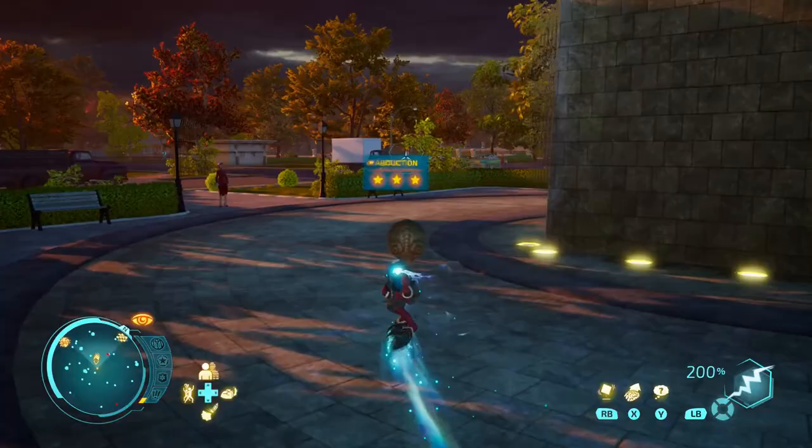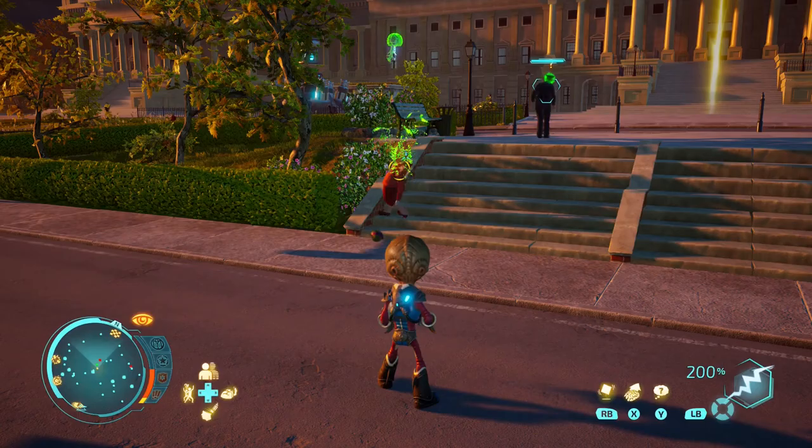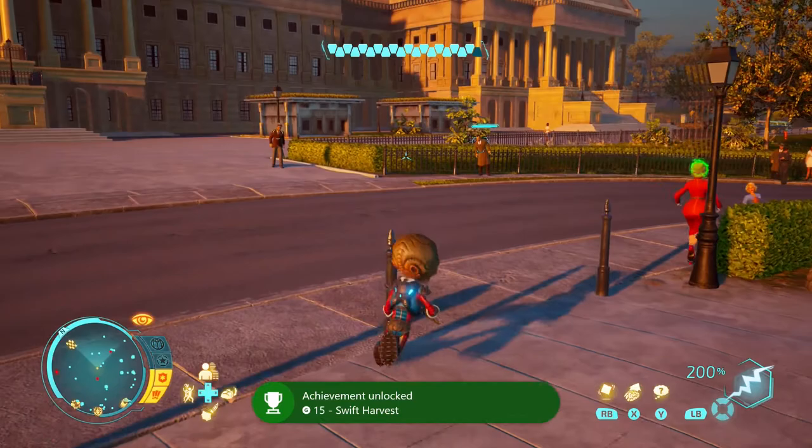For this achievement, what you'll need to do is either accelerate brain extraction or transmog. You accelerate them by pressing repeatedly on the buttons to speed up the process. In this case, it was the X button on the Xbox One controller. Perform it quickly enough and it'll land you 15G worth of gamer score.